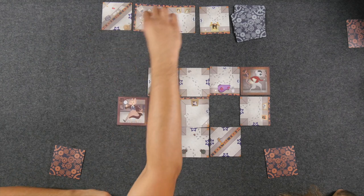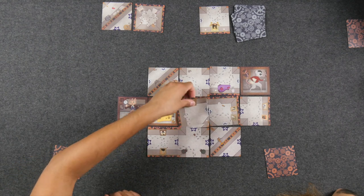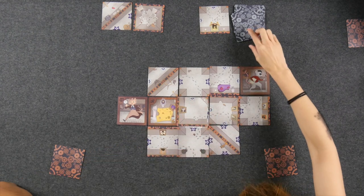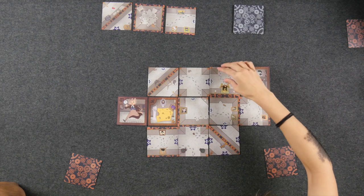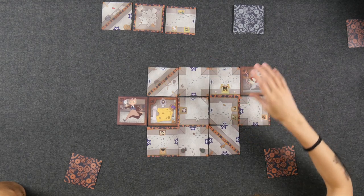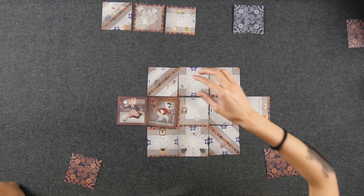We're a little more than halfway through the deck — depending on who you are, you don't have much time to figure out your pathways. A card is played that rotates one tile counterclockwise. The mouse is required to move through this hallway — and it goes diagonally down... straight to the cheese!